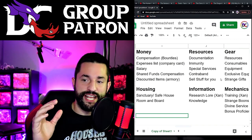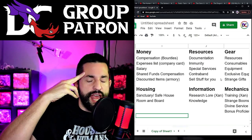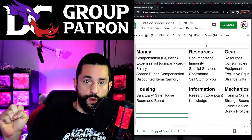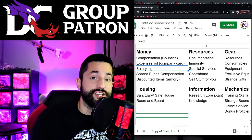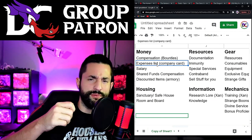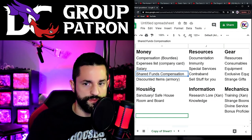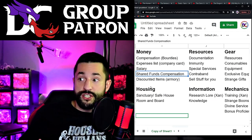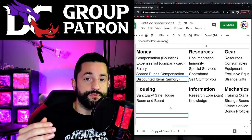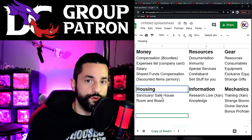I went through all eight examples and broke them up into different perk categories, adding in my own. For money: compensation based on a task accomplished - they don't get paid unless they do the thing. A salary paid daily. An expenses list where they get a preset allowance like a company card. Shared funds where they go on a mission, steal stuff, and the group gets a percentage and the party gets a percentage. Discounted items if they have an armory to buy from.